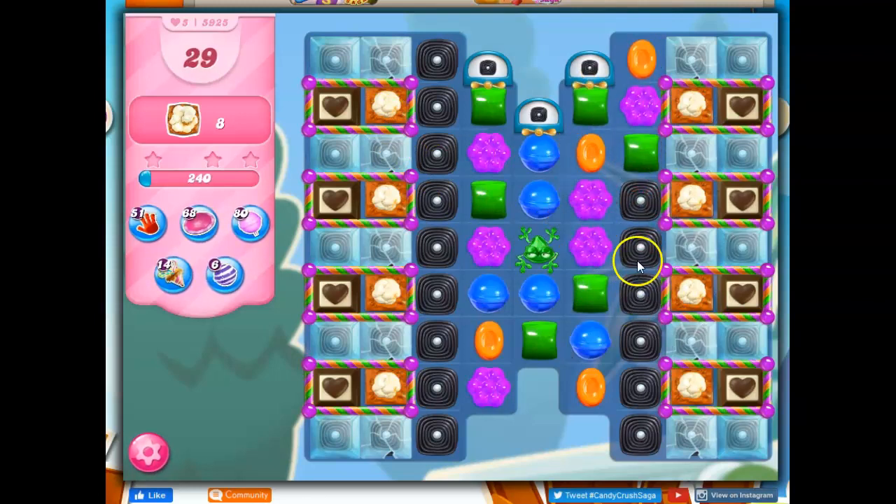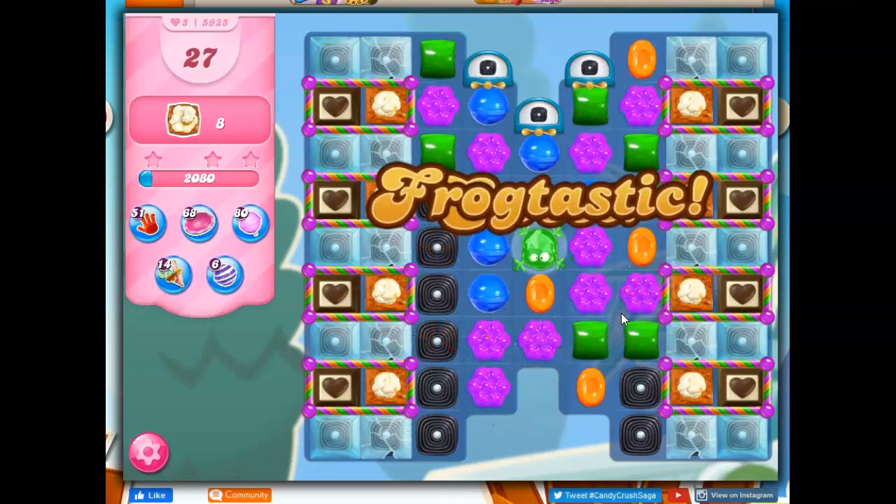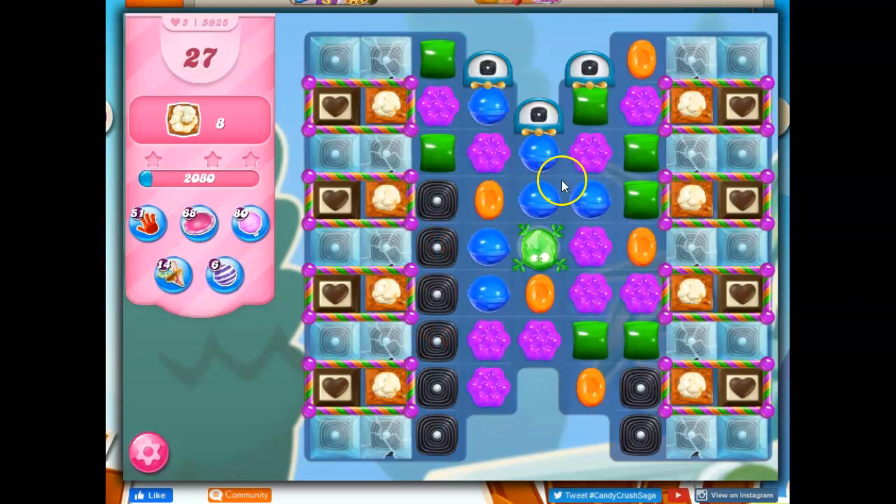Now the deal with licorice is for every turn that I take one of these out, no new stuff should form. And when I don't take any out, that's when new stuff can drop in through here.